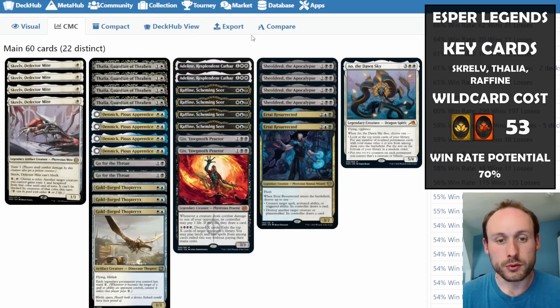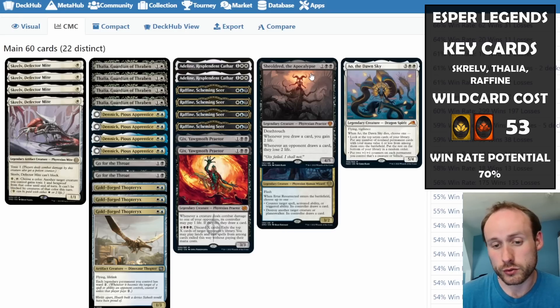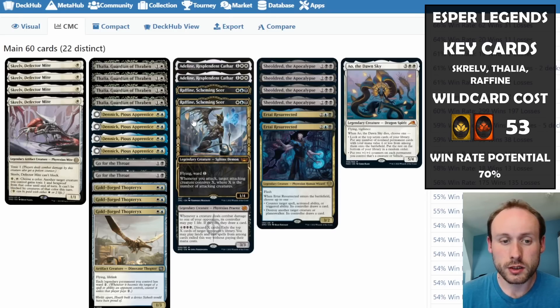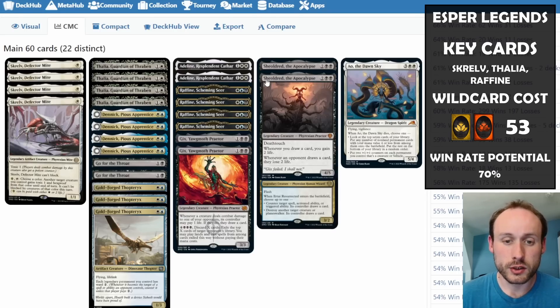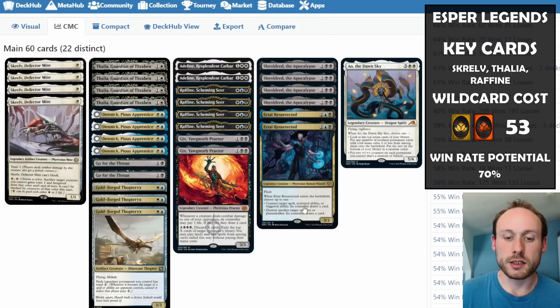It's a legendary deck and we have Sheoldred — obviously, because we have black. Drawing cards with Raffine's connive trigger means you'll gain lots of life, making it really difficult to race this deck. Once you have Sheoldred out you're going to gain lots of life and it's a great blocker. We also have Ertai Resurrected, which acts as removal — it's flash, can counter a spell or activated ability, and can destroy a creature or planeswalker for four mana.